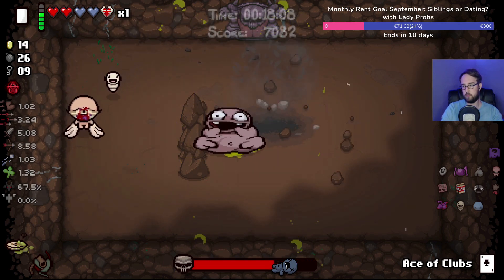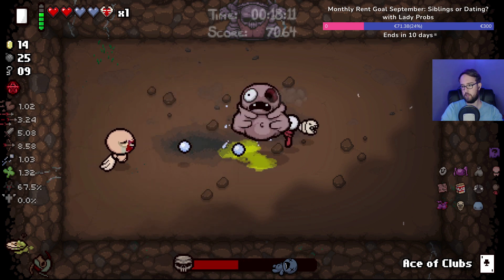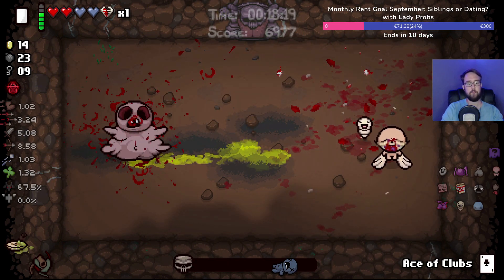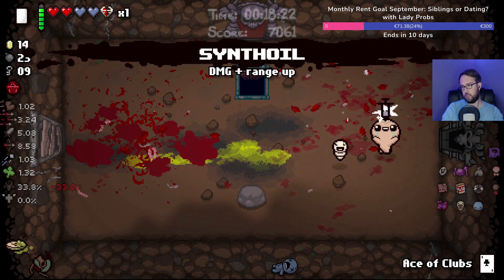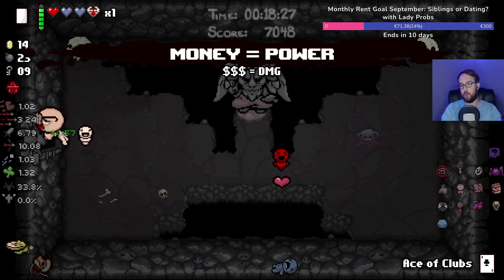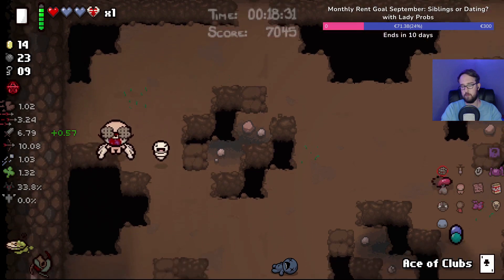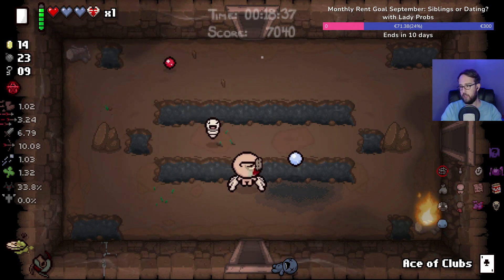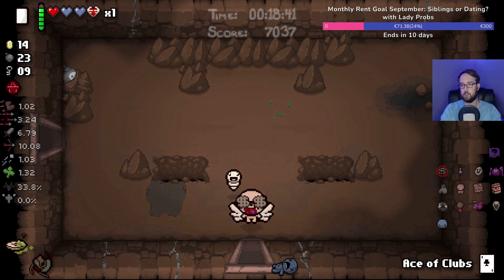Peep — here, take my bombs. Synth oil is great. Money Equals Power — that's an awkward one because we have the Spending Power thing so we want to get rid of all our money. I think I'm gonna take it anyway because it is gonna get to the point in the run where I'm gonna stop spending. After Womb we're gonna be stacking up money, but I'm still going to be very spending-heavy in this run.